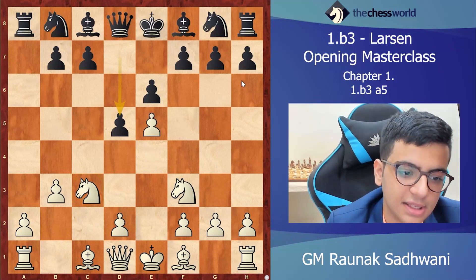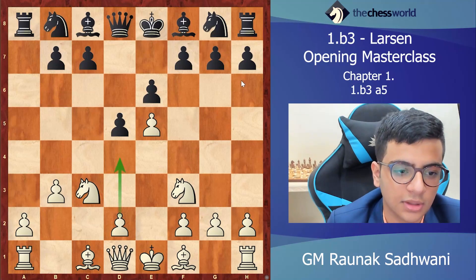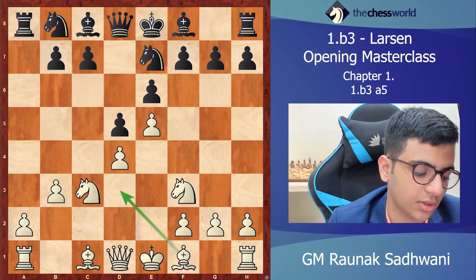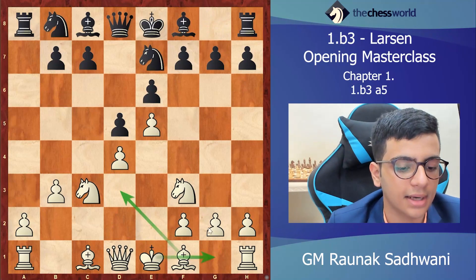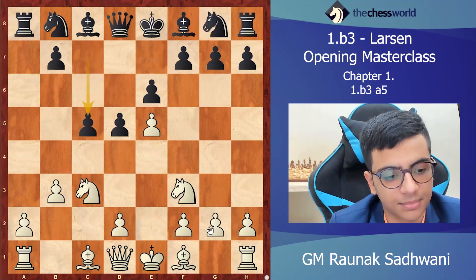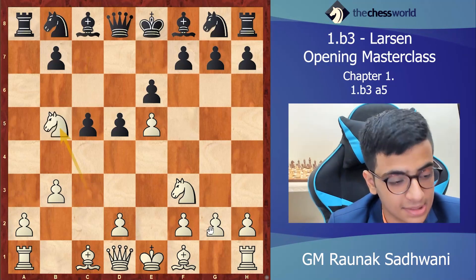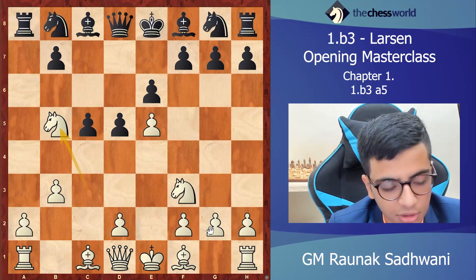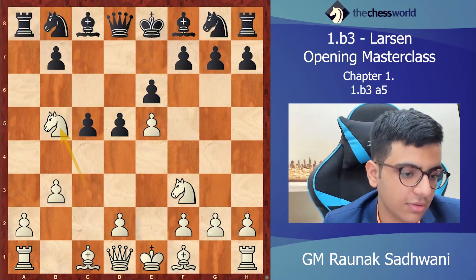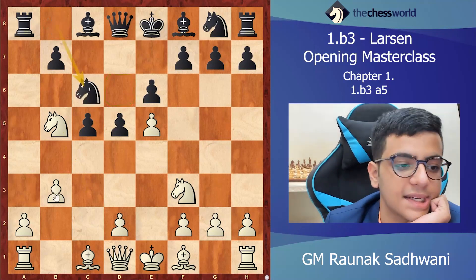After d5, we play e5. The idea is to play d4. If the knight is on d4, we go bishop d3 and castle. It's a very pleasant position. After c5, the key move is knight b5 — you must remember this move. We are taking control of this square, and next white wants knight c6.